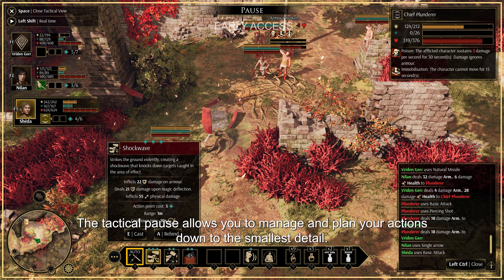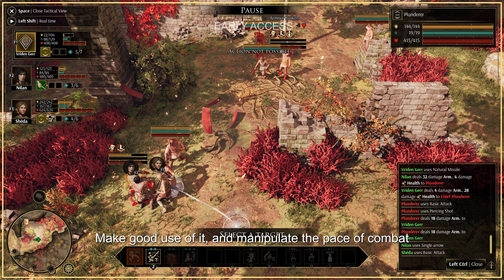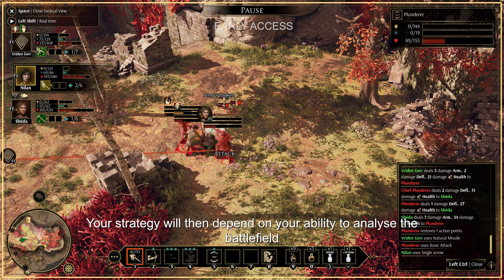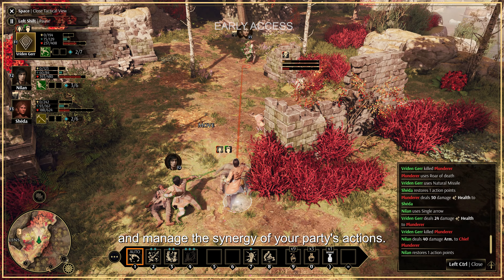The tactical pause allows you to manage and plan your actions down to the smallest detail. Make good use of it and manipulate the pace of combat to give yourself time to choose the skills and actions that best suit the situation. Your strategy will then depend on your ability to analyze the battlefield and manage the synergy of your party's actions.